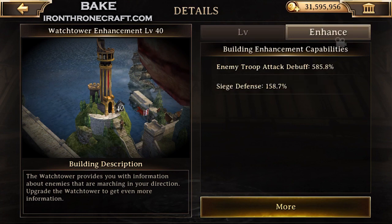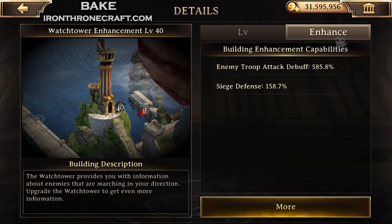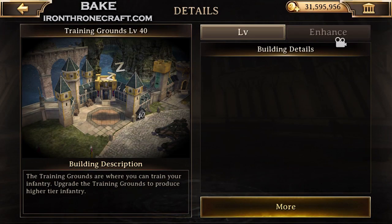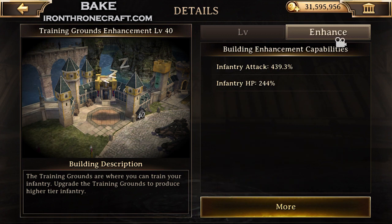Next, I like to do the watchtower. Watchtower is expensive, but it gives you siege defense number one, and number two it gives you enemy troop attack debuff, which is what we're actually going for. At level 40 it gives 585% enemy troop attack debuff. So when I'm picking the building enhancement order, what I was doing is what would help me defend my base better — that would be the three leveraged buildings (wall, command center, and warehouse), then the prison, then the watchtower.